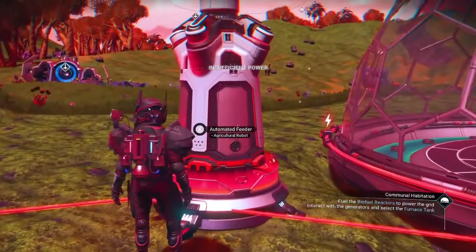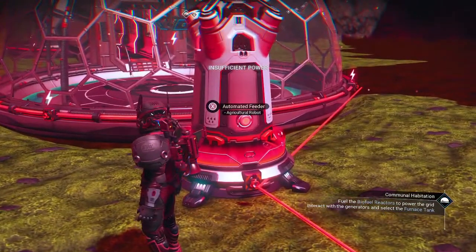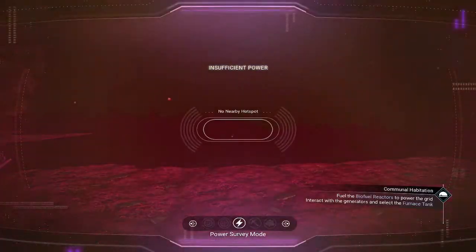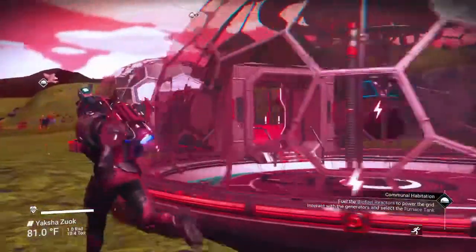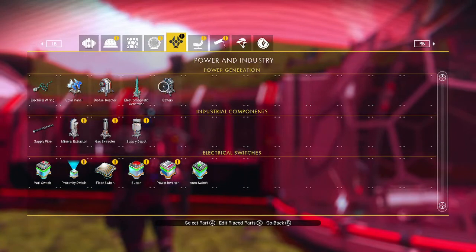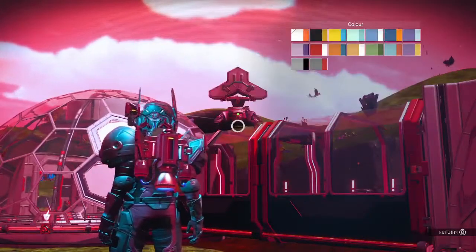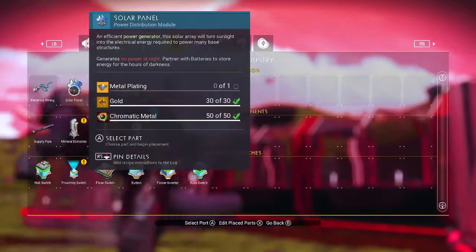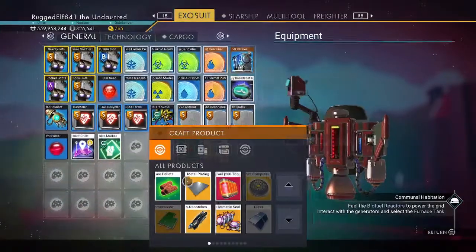I can't even get into this thing because there's no power to it. Is there any electric around? Of course not. I'll give up my electric for the curiosities though — they're nice little novelties to have. I need some more metal plating — I'm going to make some solar panels. Perhaps that will give me enough power to do what I need to.